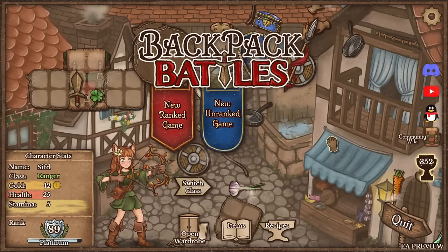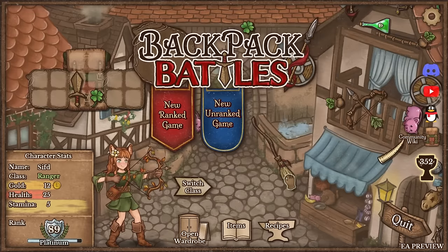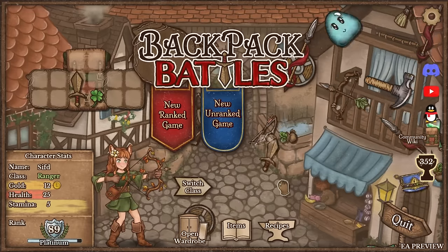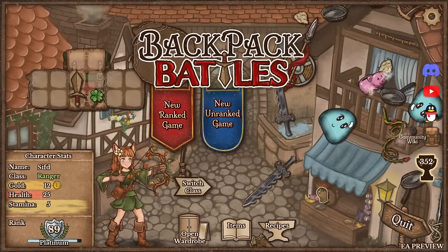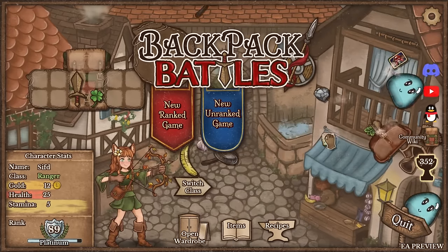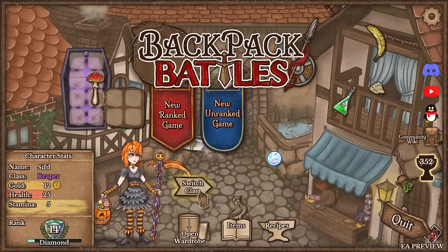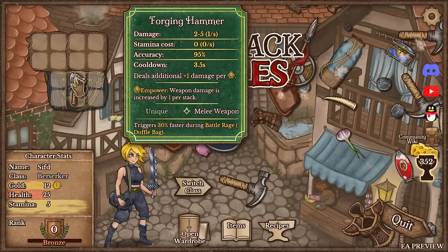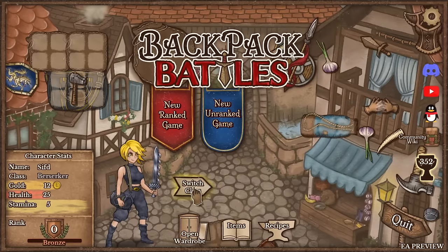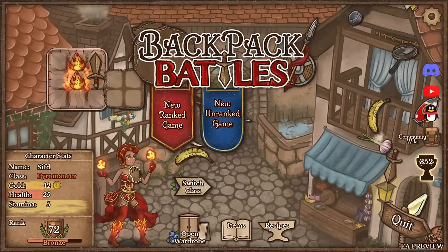Hello everybody, Sift here again with another Backpack Battles run — the best inventory management auto-battler out there. This game just launched; I have an early access preview version but this video is going up the moment the game actually launches, so we'll have the same access to everything — including the new classes. We've got the Berserker, which is like a crafting class with a forging hammer, and also the Pyromancer, which is what we're gonna play today.